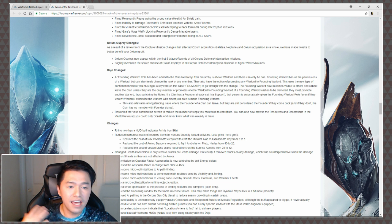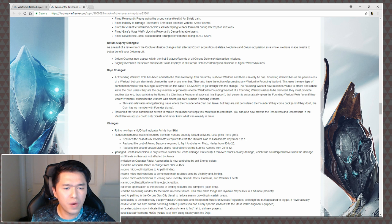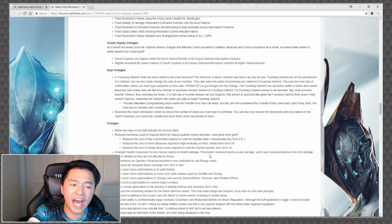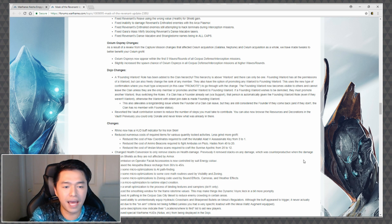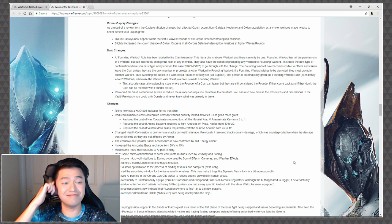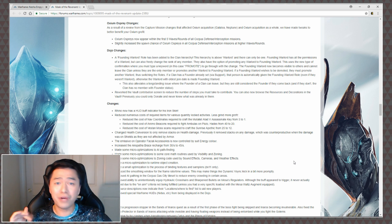One last thing to cover: Rhino now has a buff indicator for his Iron Skin, very similarly to how they reworked Nezha — that's definitely nice. Also, Health Conversion has been changed to only remove stacks on health damage. Previously it removed stacks on any damage, which was counterproductive when the damage was on shields, since shields are not affected by armor. That's actually quite big because now you can keep up your stacks even better — this is going to synergize extremely well with Nezha.